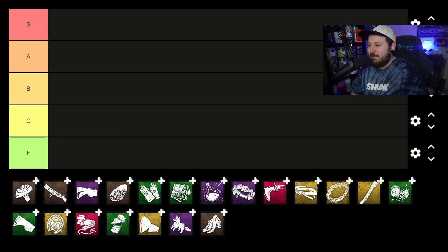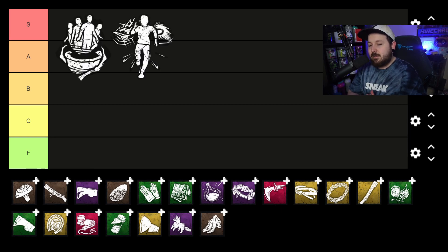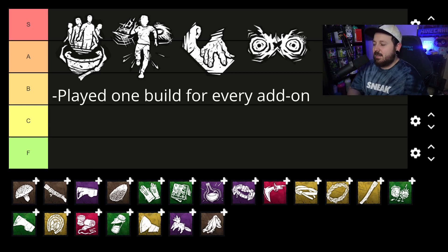Welcome to a new video — I'm Wisp and today we're doing a Huntress add-on tier list. We're going to lay out some ground rules so we're all on the same page. The games were as controlled as possible — they were pubs so we couldn't play against the same survivors on the same map — but we used the same build the whole time: Barbecue, Lethal Pursuer, Bitter Murmur, and Shadowborn. It's my go-to Huntress build and I play a lot of Huntress.